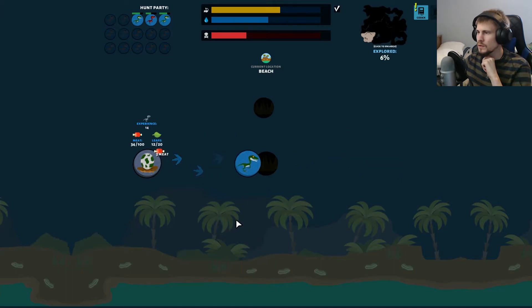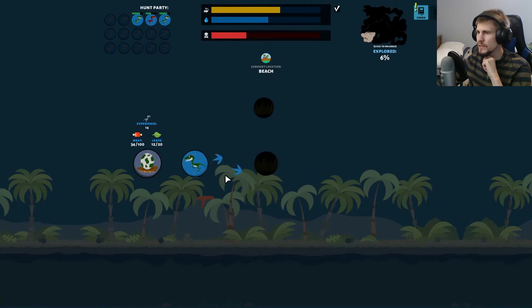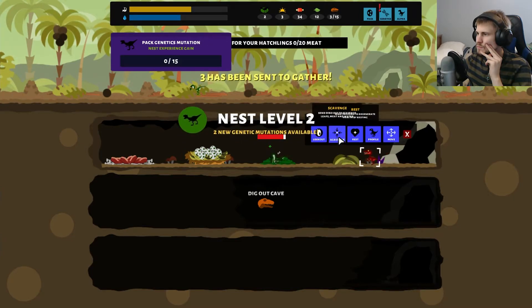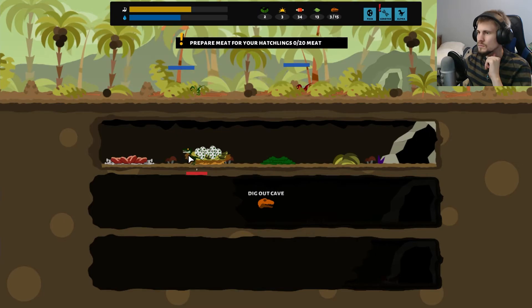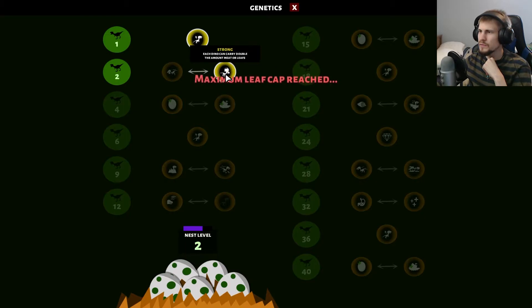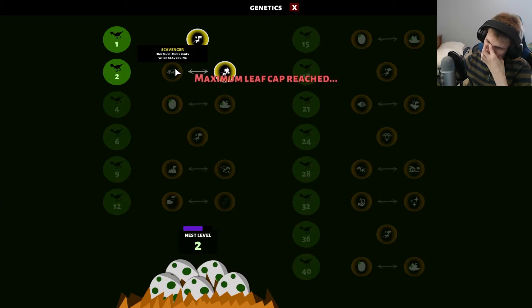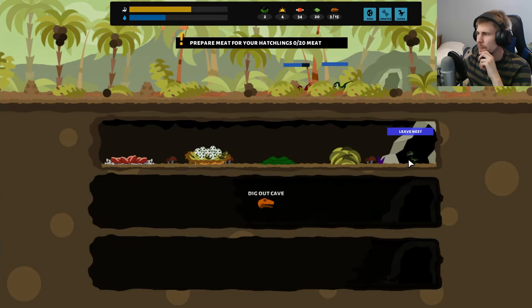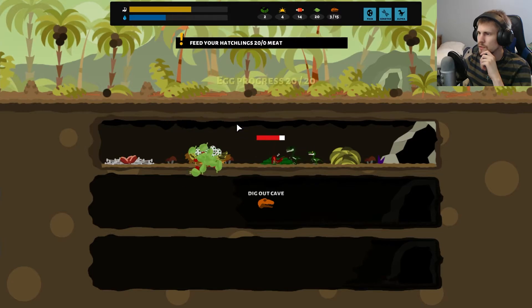We got a new fairy discovered — we'll go after that, and once our threat gets high enough we'll basically be hunted by something else. We'll head back to the nest and let everybody heal up. Looking at scavenger versus strong: I don't see why you'd ever go after scavenger over strong, because they really changed it up — it's basically find more leaves when scavenging or carry double the amount of meat. You might as well just always take strong. They rest and eat automatically.